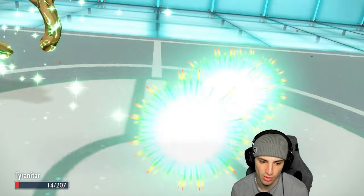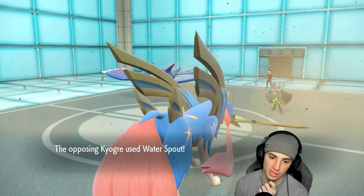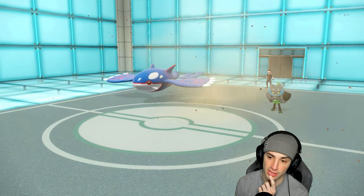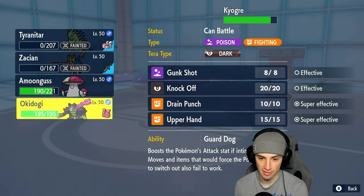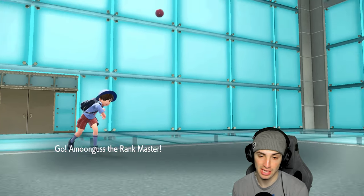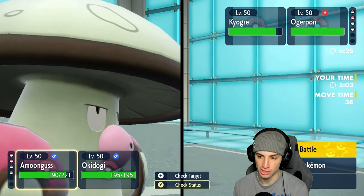I know it has Sturdy but Palafin is just going to Horn Leech and KO me. It gets a crit too — maybe I should have just Terastallized Tyranitar, could have been the play. But I don't mind where we're sitting because I can bring Amoonguss back out. Water Spout is gonna fly — Zacian should soak this. Oh, it doesn't — that hurts the soul. Now we're in a tough position. I can go into Amoonguss on the left, or he's probably gonna Ice Beam. I can Ivy Cudgel into Amoonguss but I definitely want to try to Spore somebody — which would be Kyogre. I could Rage Powder if I want to and just start doing big time damage.